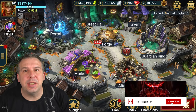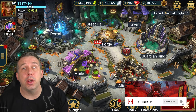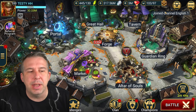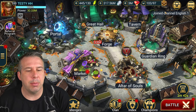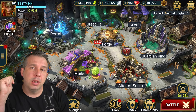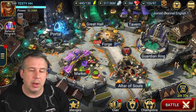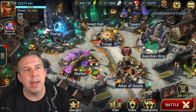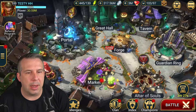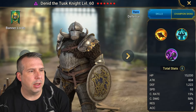Hey guys, this is HellHades, this is a Raid Shadow Legends video. I'm on the test server here, able to look at new Halloween champions that are coming. We did see a screenshot of this the other day, so we're actually able to go in and see the kits. This includes the fusion rare, the fusion epic, the new fusion champs, and then there's a mythical and a couple more legendaries joining the fray. Let's dive right in - there's a void rare, Denid the Tusk Knight.